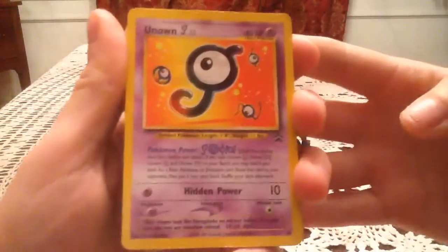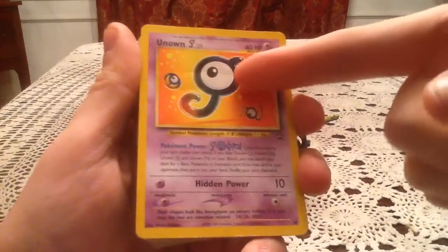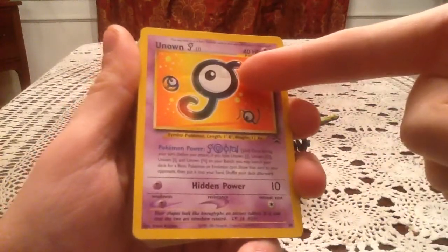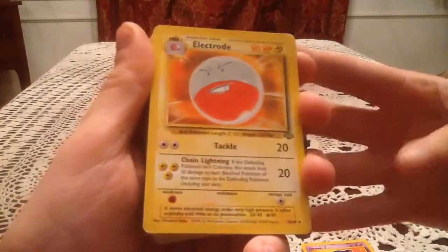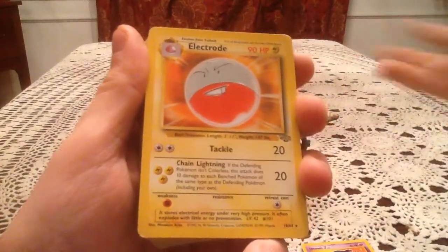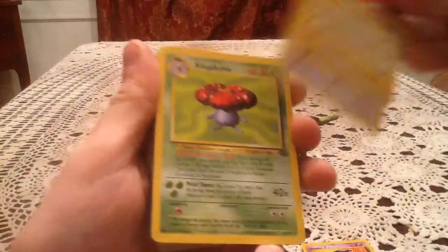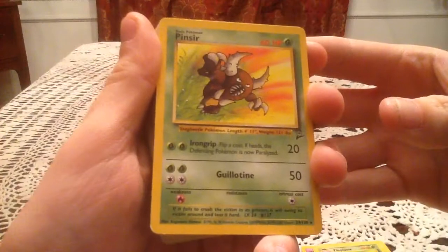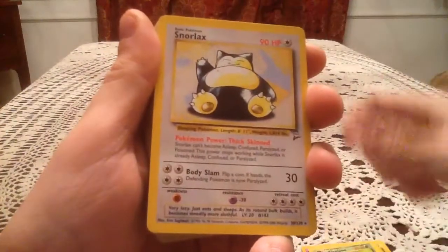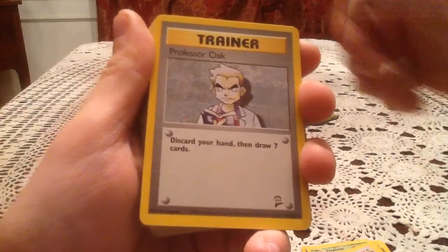The first card is an Unown J, which is an original promo card for Pokemon. There's a little crease indentation in the card art — that was fine with me. A lot of the older cards are in similar condition anyway. We have an Electrode non-holo from Jungle, a Kangaskhan non-holo, a Vileplume non-holo, a Pinsir non-holo rare from Base Set 2, a Snorlax, and a Professor Oak from Base Set 2, which is the only Trainer card I was still missing — really happy with that one.